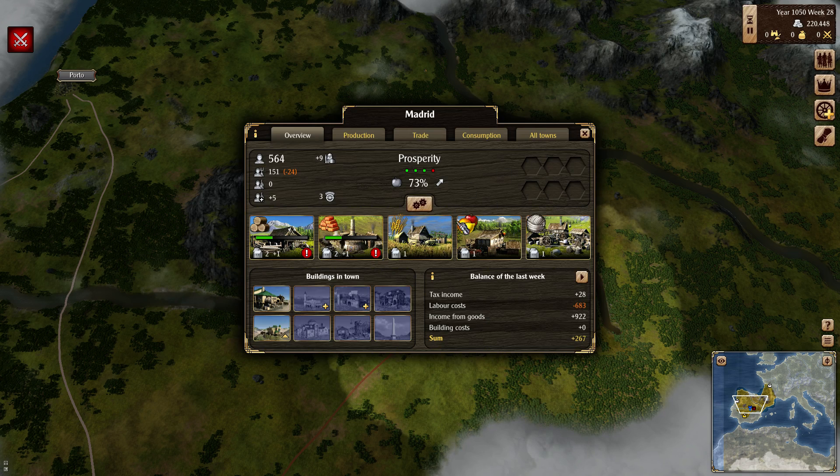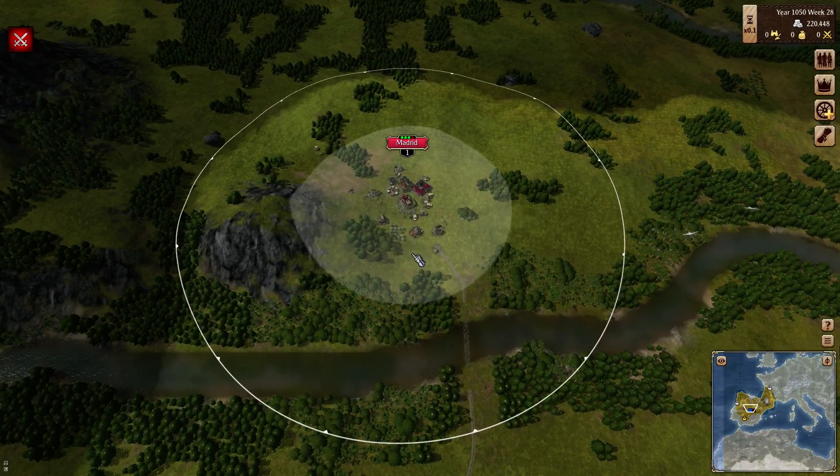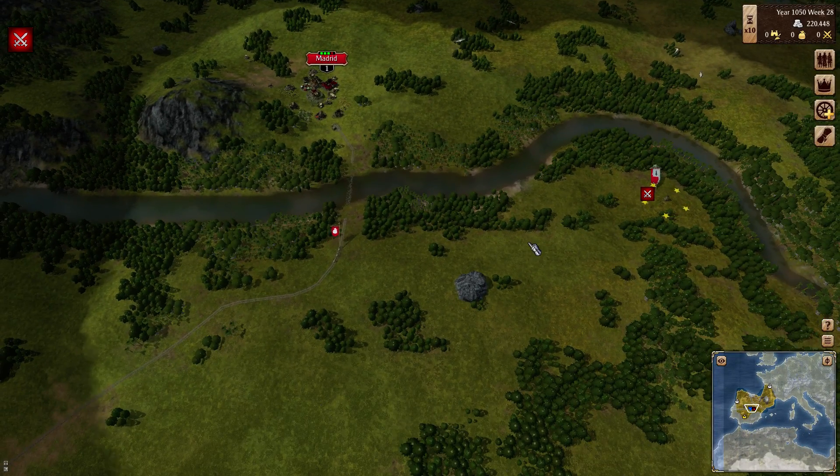We are still currently lacking labor. These have upgraded and right now we're gaining workers — we have 151 workers and need 24 more to fill the production of all our buildings. They're slowly filling in here. I believe once each week they kind of spread out again, and if you really need to you can control the maximum number of workers in a place. So if you end up with a huge abundance, you can micro that down.